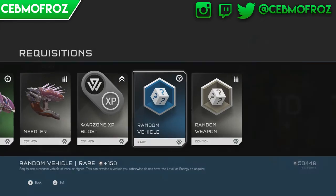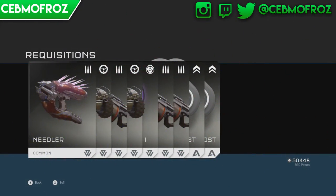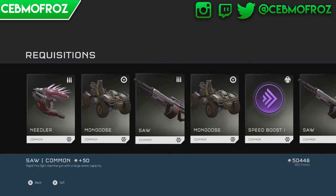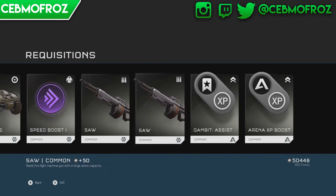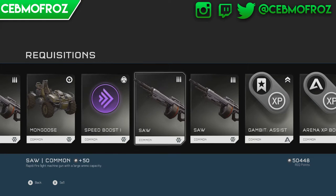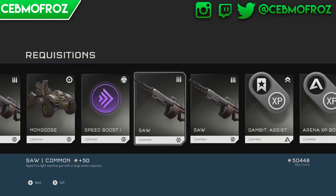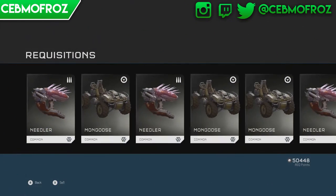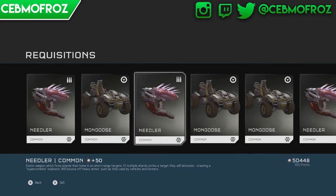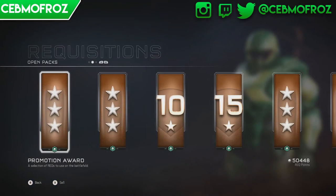We got some more vehicles and weapons. We got an uncommon ghost and a rare random vehicle - that might be pretty decent because that includes tanks and stuff. We got some mongooses and a bunch of SAWs. We got a speed boost which is pretty nice because I never get any of those even though they're common. We're probably not going to get much good until we get to the gold packs.